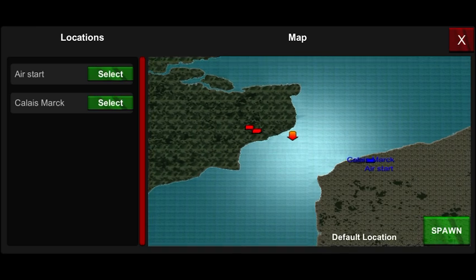We're going to go air start, because the 109 needs height - obviously because of Boom and Zoom: boom and zoom, hit and run.